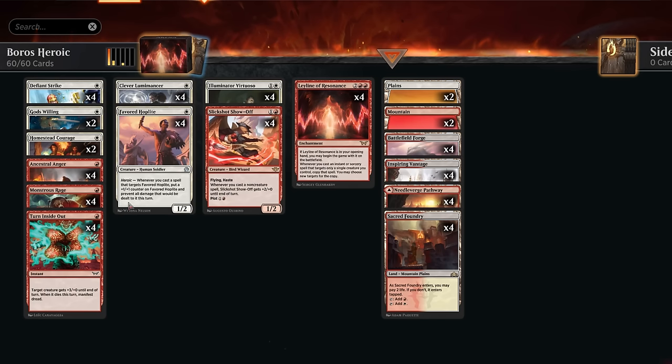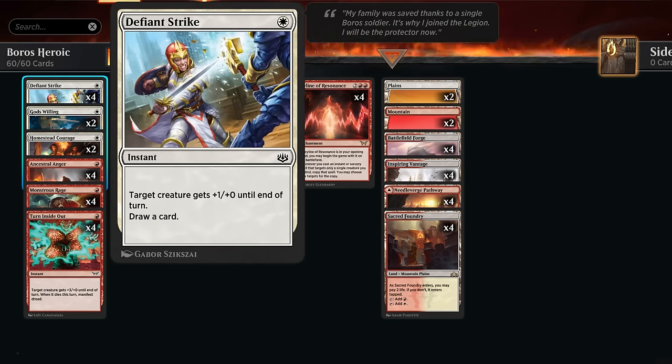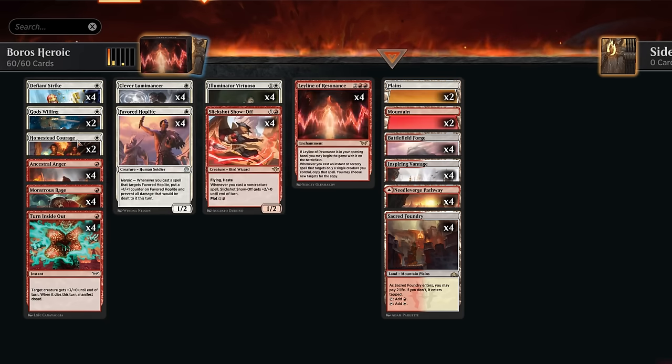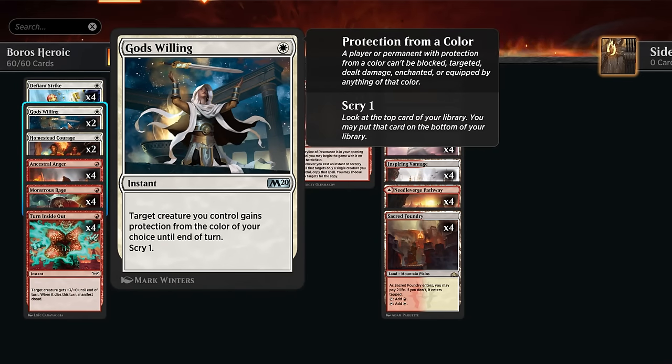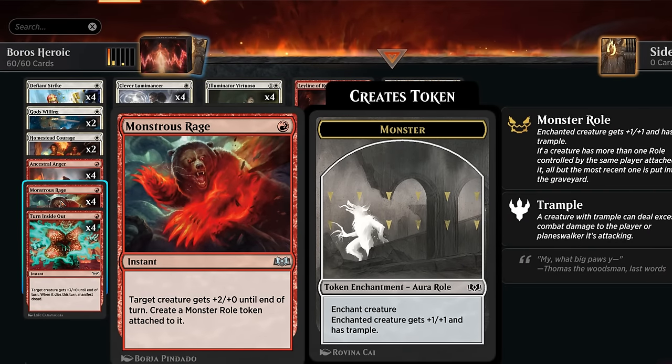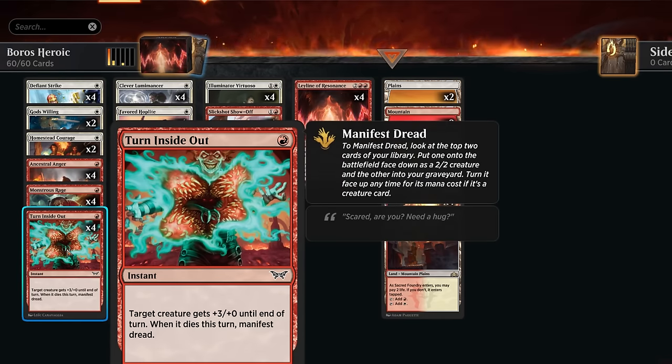Our pump spells include lots of cantrips. Defiant Strike gives one extra power and draws a card — especially with Leyline this can see a lot of extra cards. At sorcery speed there's Ancestral Anger, also giving additional power, getting better the more copies we've already cast, and also draws a card. God's Willing provides protection, lets us scry one, and can maybe help get past blockers. Homestead Courage gives +1 counters and Vigilance, and can be discarded to connive from Virtuoso then flashed back. Monstrous Rage gives Trample and a Monster Role token — better when copied with Leyline if we can target multiple creatures.